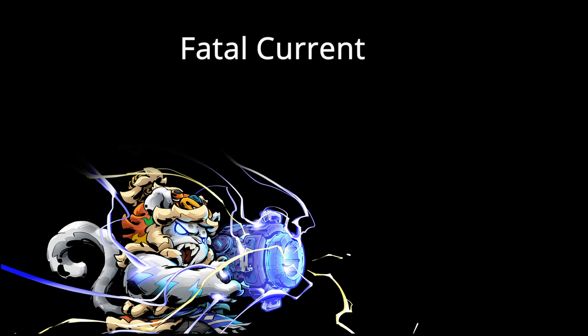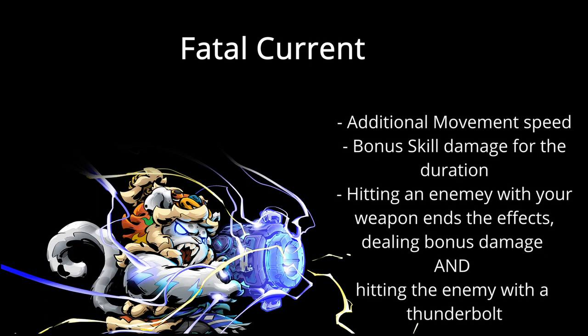His primary skill is Fatal Current. When you activate this skill, Lailo gains additional movement speed and skill damage for the duration. Firing your weapon and hitting an enemy ends the ability early, causing a thunderbolt to strike the enemy. The shot itself receives 100% bonus damage while the thunderbolt deals a base of 800 skill damage to the enemy. This is an important distinction to keep in mind when considering Lailo's ascensions, as some impact the thunderbolt and some impact the shot itself.